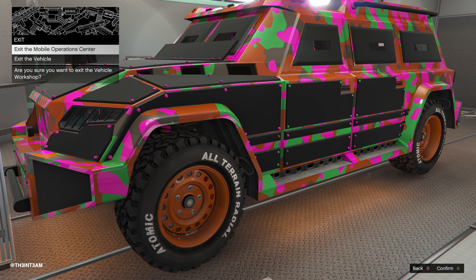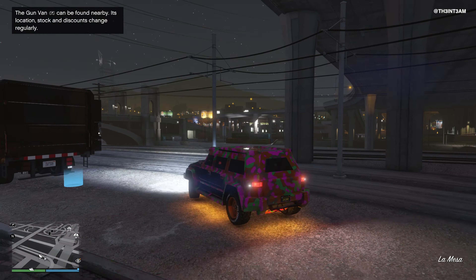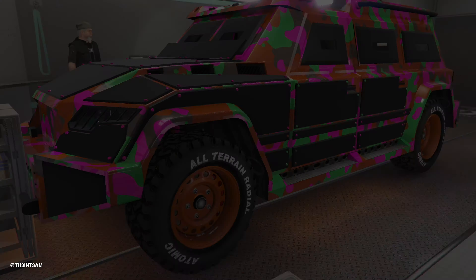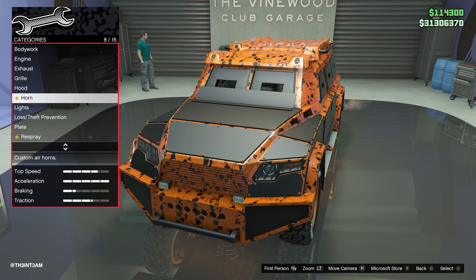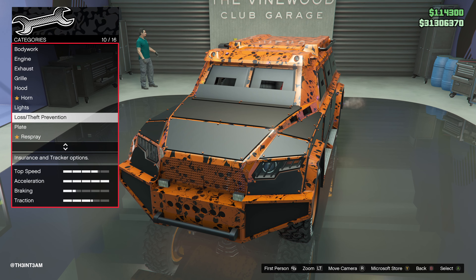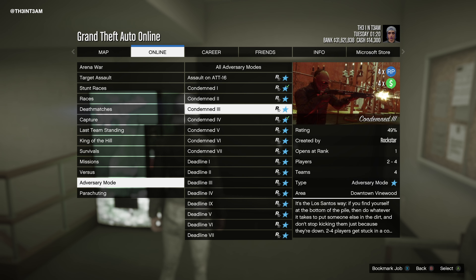You'll also receive the Skulls livery for free — picking up the Night Shark from the Vinewood Car Club will have this livery already installed. You can also remove or change liveries and the Skulls livery will remain unlocked. However, you must have an MOC or Avenger to edit or remove it, as livery options won't be listed within a regular mod shop.